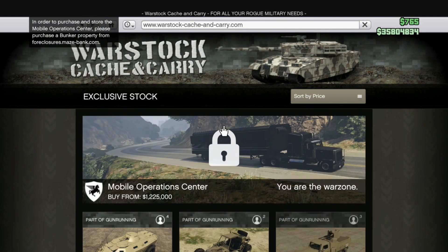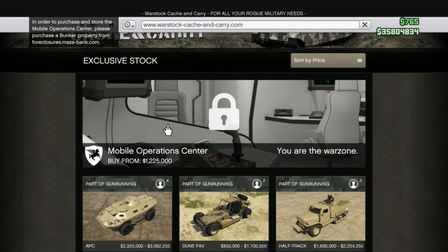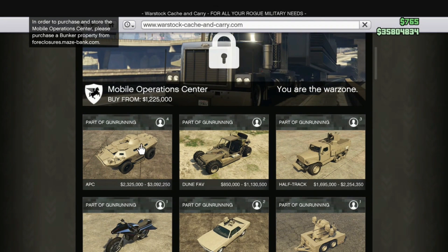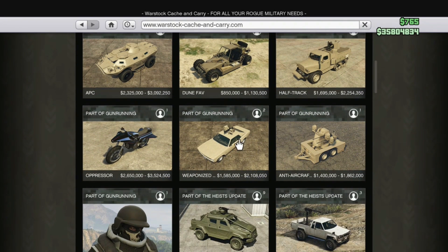I'm just gonna have a look... I'm not buying anything — oh hell yeah, I am so buying that. Holy shit, I think I can buy everything, pretty much. Oh hell yeah, if I can buy everything I'm gonna be so freaking happy!